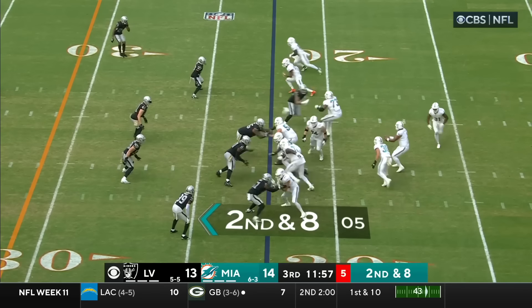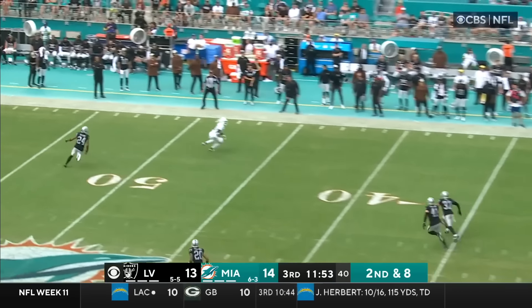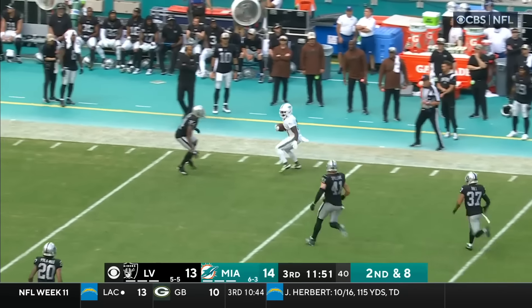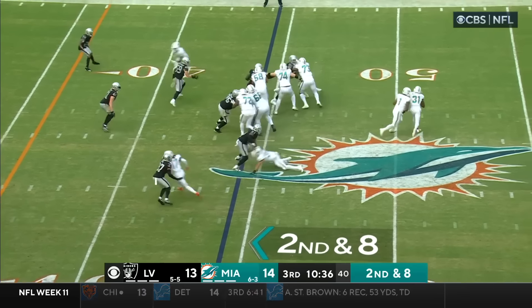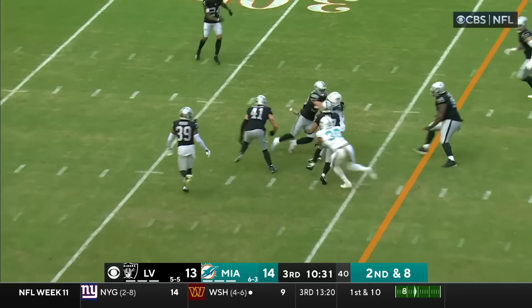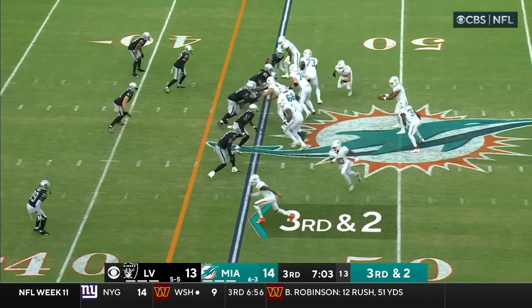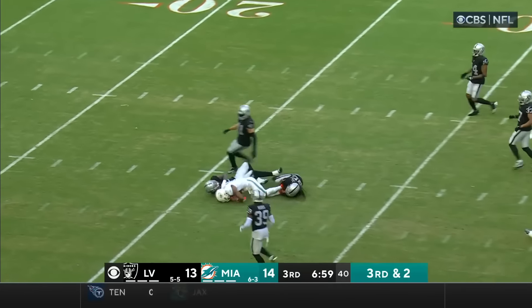Cotton delivered it. Second down eight, block by Jackson, going deep — oh, he's got a wide open Tyreek Hill who dances and out of bounds. Fake to Mostert again. Hill again. Third and two — Waddle — first down.